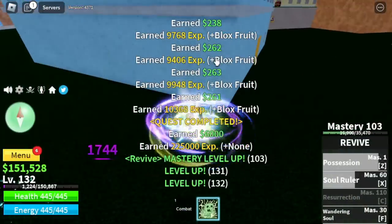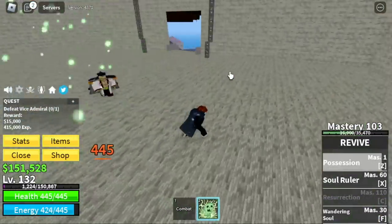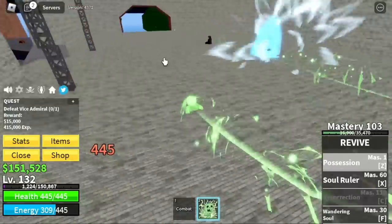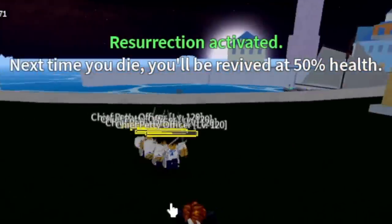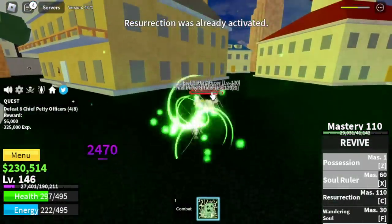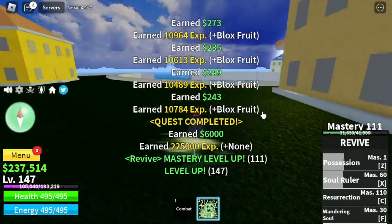At level 130 you'll unlock your next quest: Defeat the Vice Admiral. Goal here is level 220. To defeat him, make sure to dodge his long-range attacks and dash away, then use your skills. Keep repeating that. You will also unlock your C-Skill here, Resurrection. Activate it and once your HP hits zero, you will be revived as a Skeleton — as Brook. You can only use this once. That's it for all our skills.